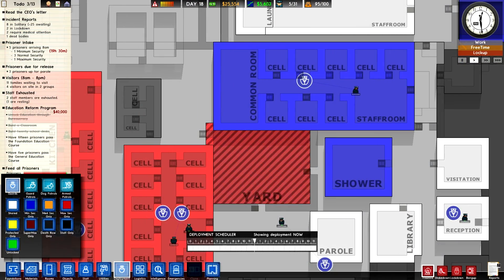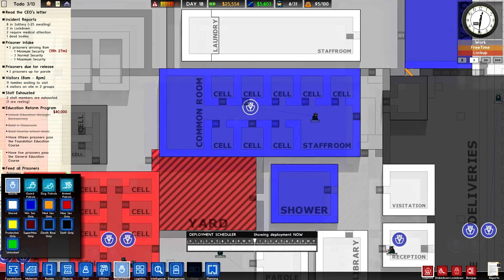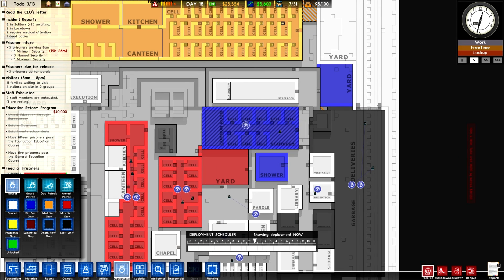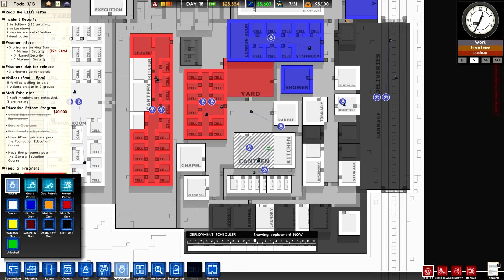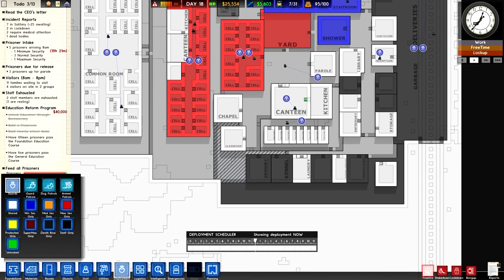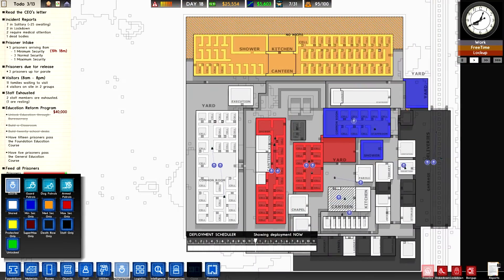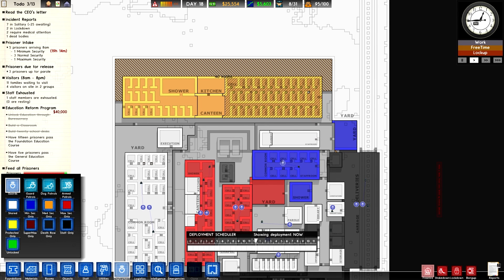Let me show you the deployment screen. This blue is minimum security only, so the minimum security prisoners can only go here, here, and here. The white areas are shared — so they can eat there, go to parole, go to the library, go to the chapel and classroom, to the infirmary, and work in laundry and storage. Up here, this whole big thing is medium security. The red is all maximum security. I'm colorblind so it's a bit awkward for me.